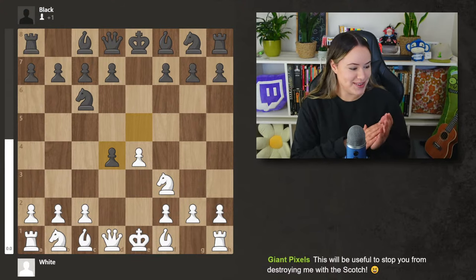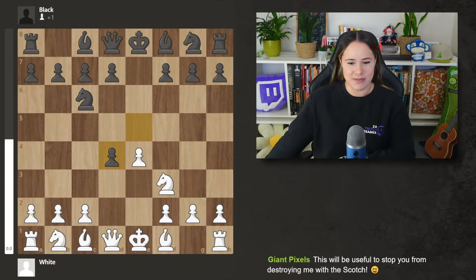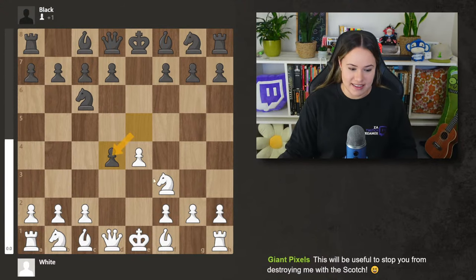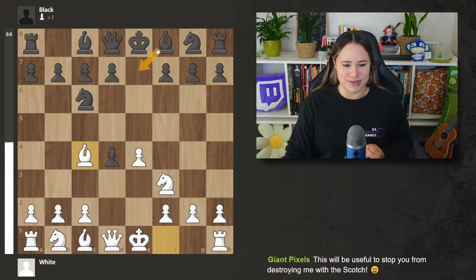We have a chat message from Giant Pixels saying this will be useful to stop you from destroying me with the Scotch. So after bishop c4, my opponent responded with bishop e7. There are a number of things black can do in response to bishop c4. They can try to hold on tightly to the pawn — a lot of players do that when they don't know the theory in the Scotch Gambit.